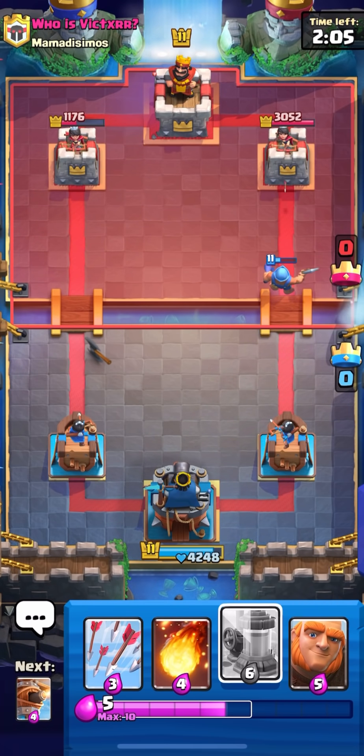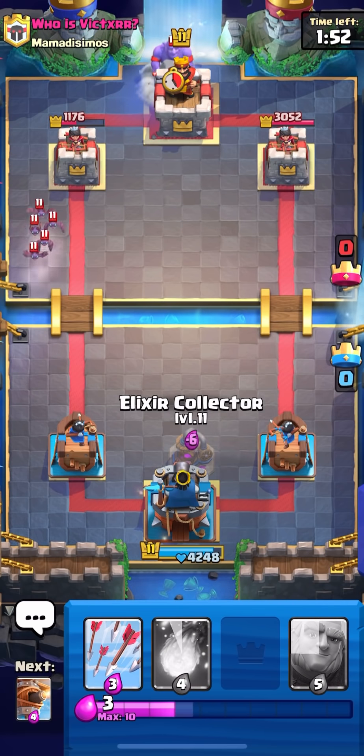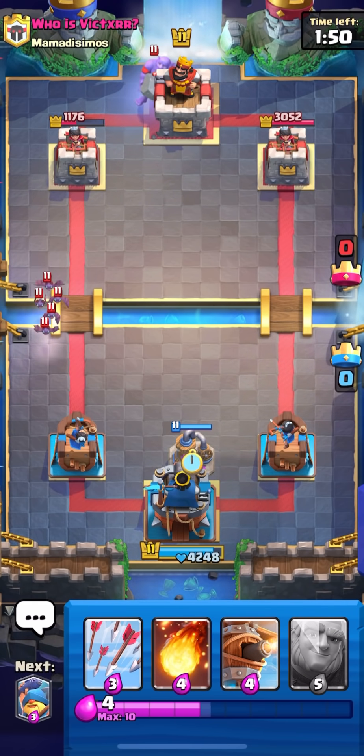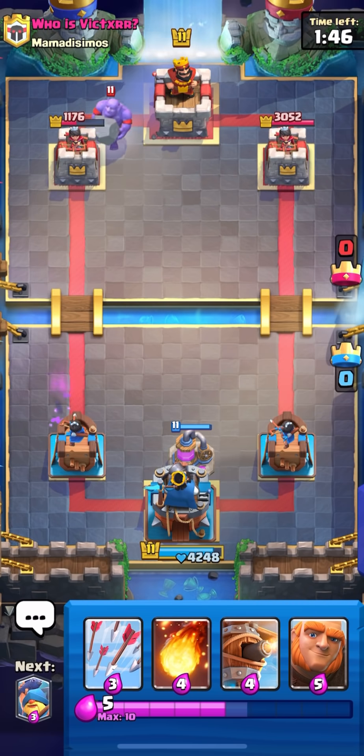Also, if he has Graveyard or something, we can't activate King Tower anymore and it's going to be pretty difficult for him to make a comeback. We can probably set up for a collector now because he hasn't shown a big spell yet. I'll place it right now and he goes Bowler at the same time, so might end up setting up for a push.